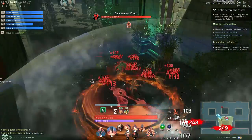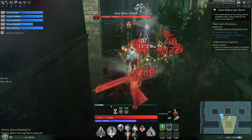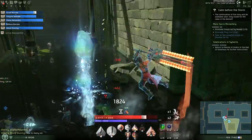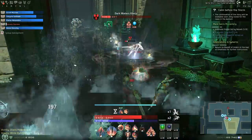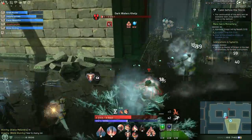It's a five-man dungeon like you'd expect. You're going to queue up and they'll give you three DPS, a tank, and a support. The difference in this game is that support classes don't heal — they can help out the team tremendously. We're specifically talking about the Light Binder here.